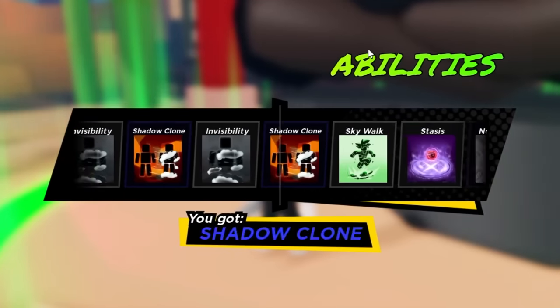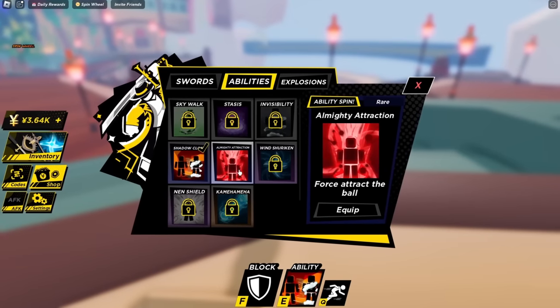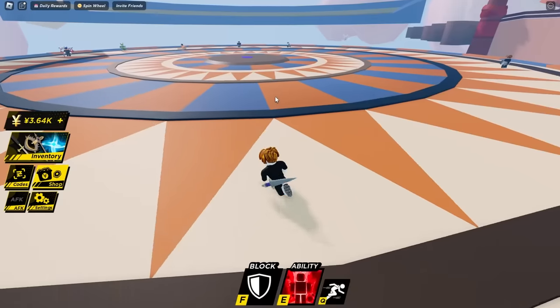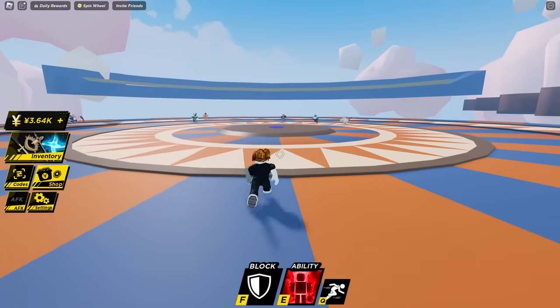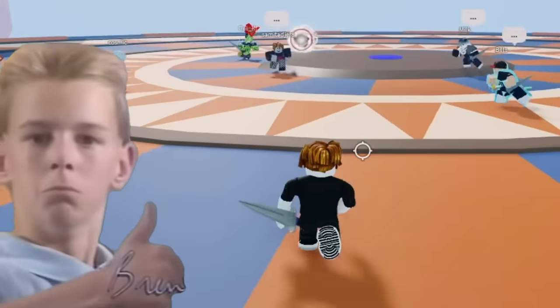All right, let's do a spin. Something was going crazy over there. I got almighty attraction — force attract the ball. Okay, I'll give this a try. Let's see how almighty attraction works. I can just, like, yoink — pull it towards me. That is cool.